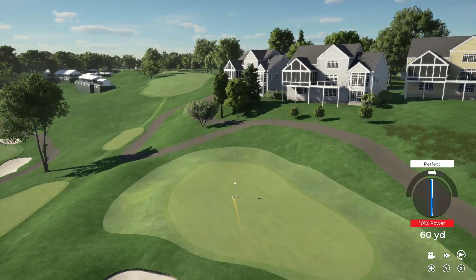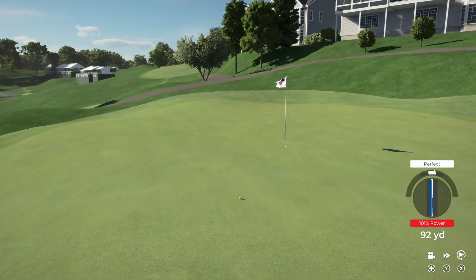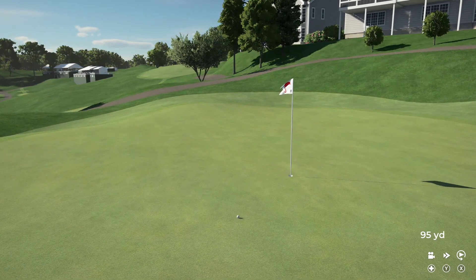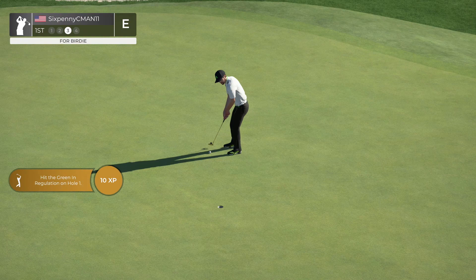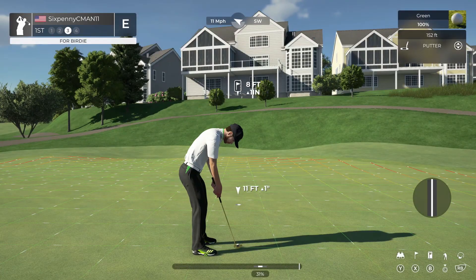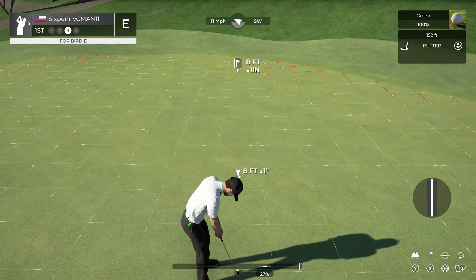Perfect swing — let's see how we did. We did come up a little bit short — it carried about 86. So that means I hit it at a little more than 84% out of the rough. But still, that's a really good shot. If I wouldn't have done all that math, there's no telling where that ball would have landed. So let's go ahead and take a look at this putt.